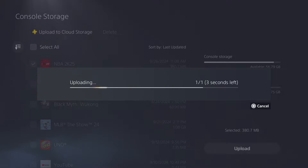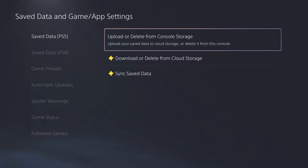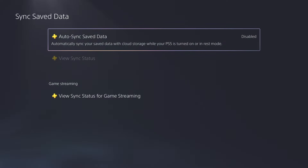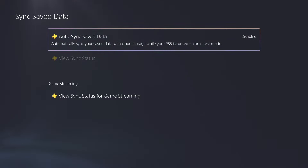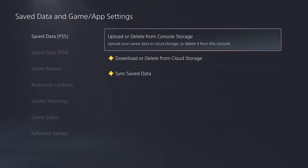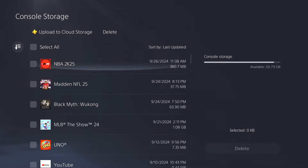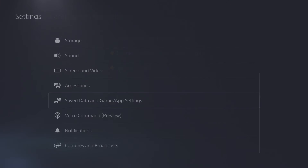Once you've uploaded, back out and make sure you're still on Save Data for PS5. Go down to Sync Save Data and make sure you turn it off so it is disabled. After that, go back to Upload or Delete from Console Storage, but this time hover over Delete, select NBA 2K25, and delete it.